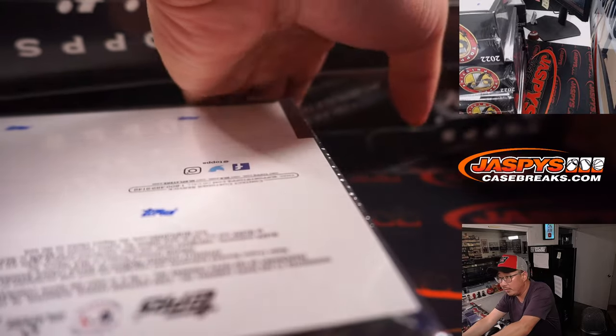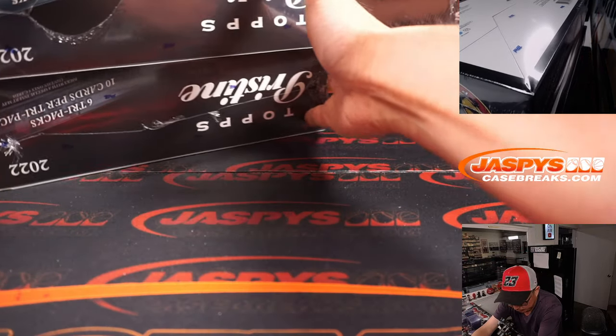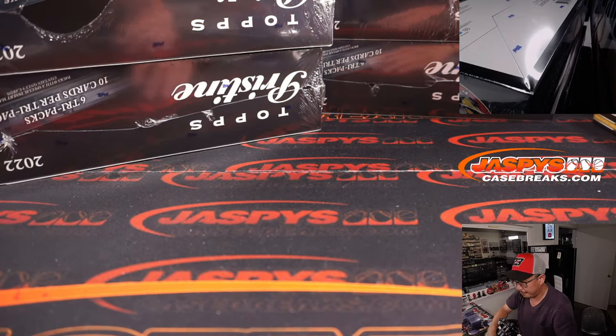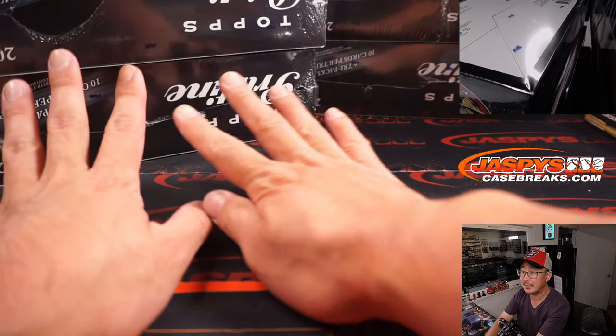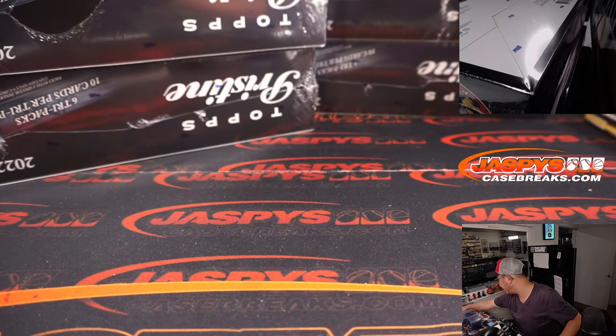We're going to make stacks of four. There's one stack of four right there, and there's another stack of four right over here. We're going to select a die and roll it — one, two, three for the left side; four, five, six for the right side.